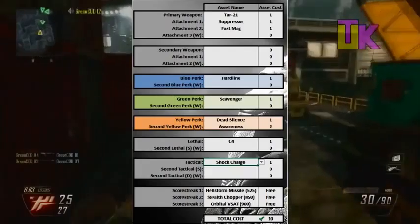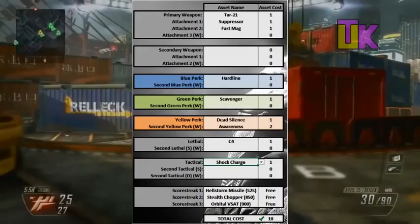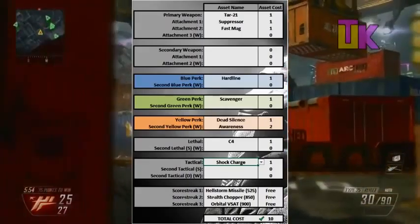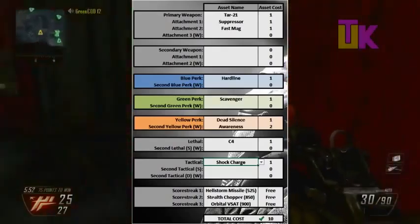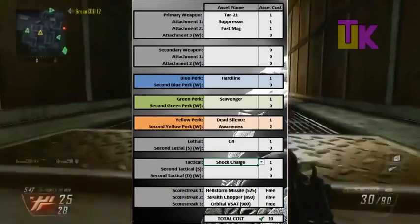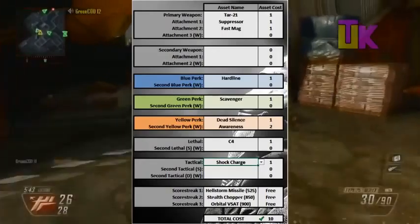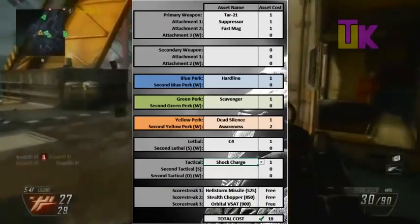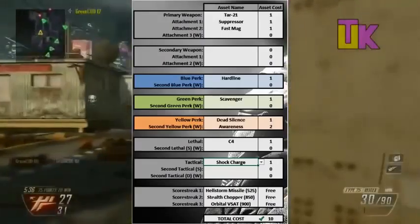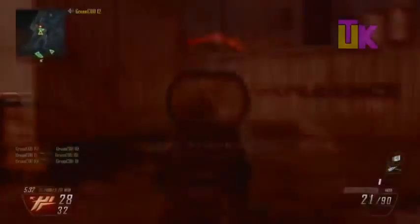Here's an example of a totally completed Black Ops 2 class. Starting from the top: the primary weapon is a TAR-21 with suppressor and fast mag. No secondary weapon on this class. For the blue perk we have Hardline, for green perk Scavenger, and for yellow perk Dead Silence and Awareness — that second perk in the yellow slot takes up two points because of the wildcard. For lethal they chose C4, for tactical they chose shock charge. Add it all together and you get 10 points — a perfect class for Black Ops 2.